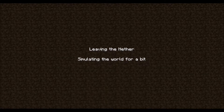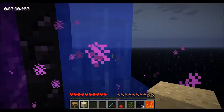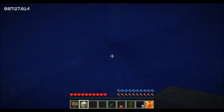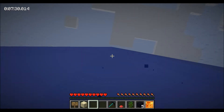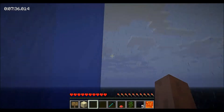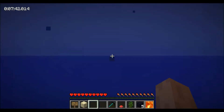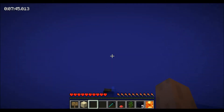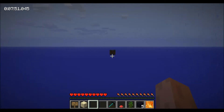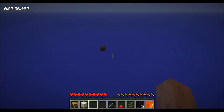I don't particularly care for jungle wood, so we're going to try not to use that — maybe I can turn it into a regular sapling. We're just going to start making our way back up. It is raining, which is unfortunate. I can't even tell you how many times I've made this climb and never noticed that sign over there. I have no idea what that says — I guess we'll have to find a way to get over there eventually.